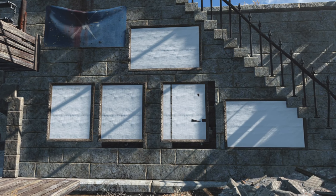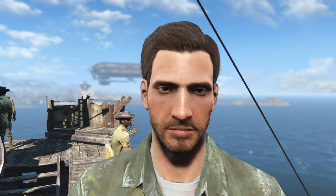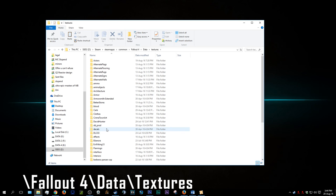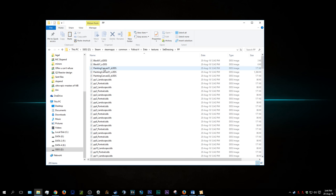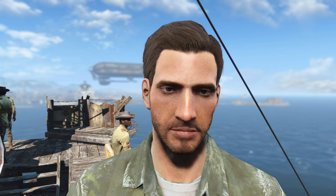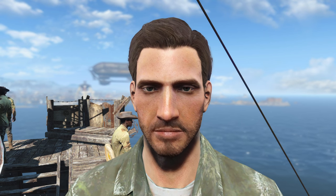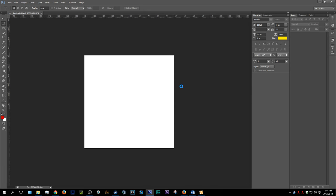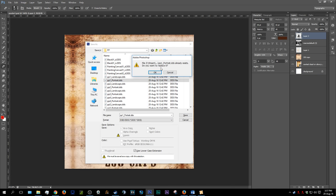You will have to go to a different dimension that is your computer — yes, we're really breaking the fourth wall here. Go to your game folder, then data, textures, set dressing, and PP. Here you will find all the blank canvases you can edit. You need an image editing program — paint won't do, unfortunately — but you can use Paint.NET, Photoshop, or GIMP. When you're done with your artwork, you simply overwrite the DDS file and you're all set.